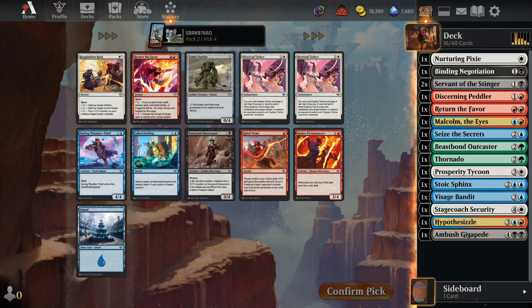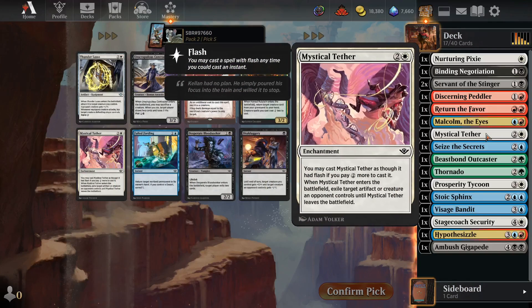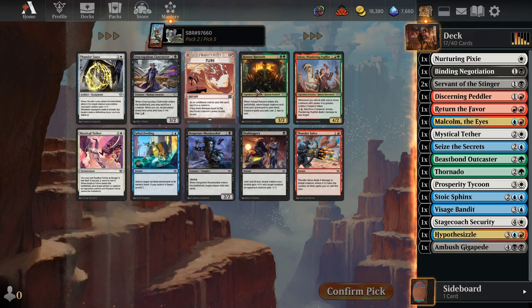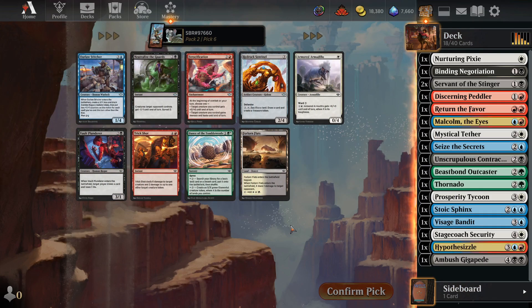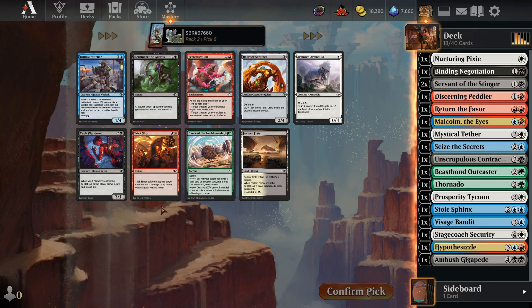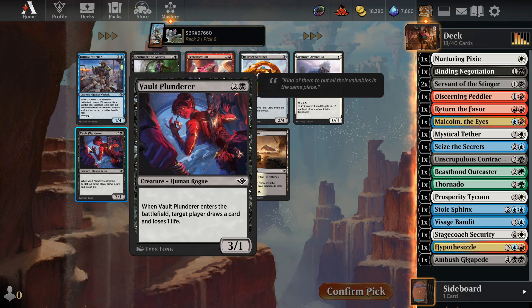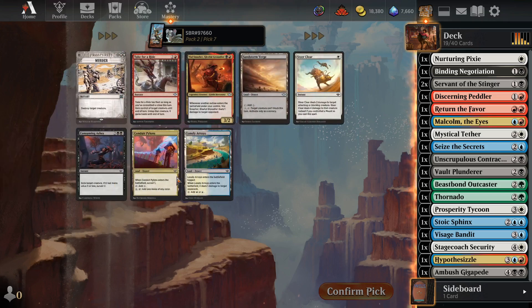There's another one — Catch-All Removal spell, Mystical Tether. We can use the Omniscience mana to pay for Mystical Tether. Contractor or Rutstein — it's definitely one of these two. Probably the Contractor — just draw two extra cards, too good. Infinite free spells, Outlaw Stitcher — but I think I'm supposed to take Vault Plunderer. The token's nice but more card draw is better.